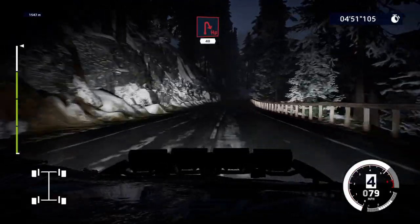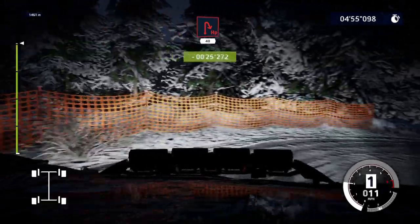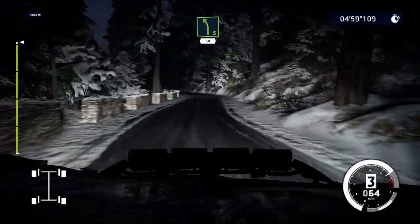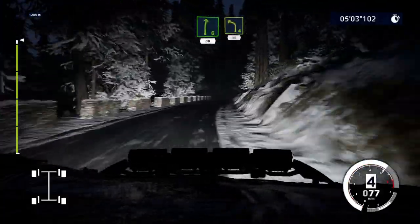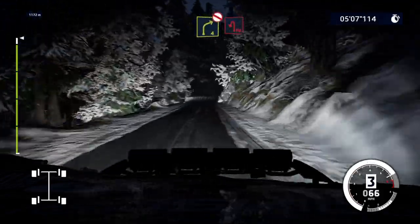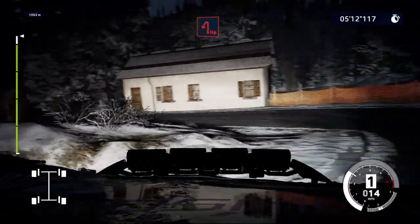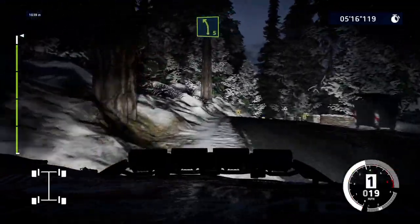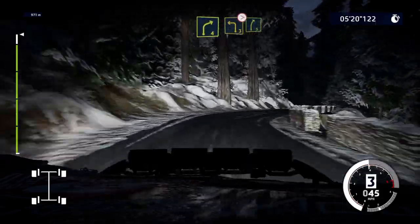Hard brake for hairpin right at junction, 40. Left 5 short, 50. Right 6, 80. Left 4 short, 50. Right 4, don't cut. Hard brake for hairpin left. Left 5 short. Into right 4 short, keep in, to left 3, tightens.